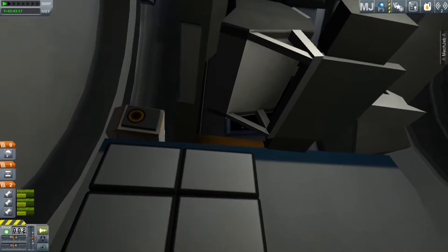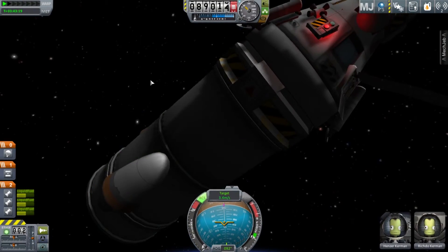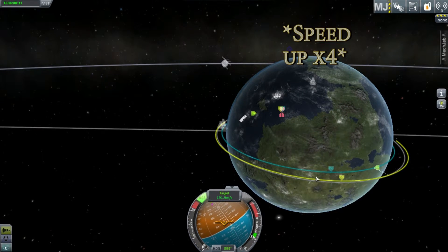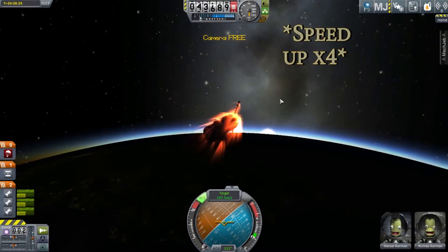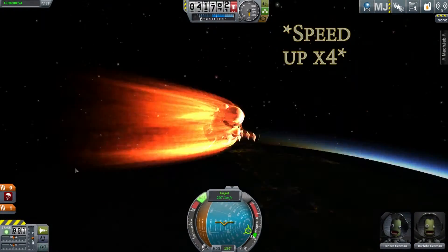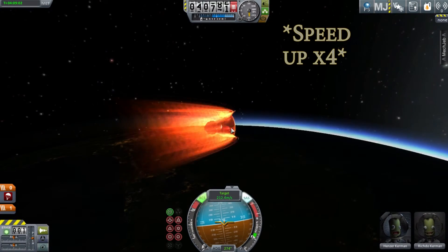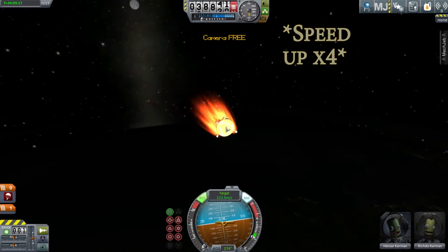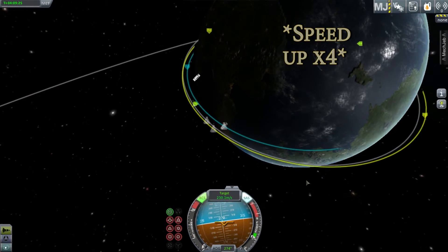Now that you've rescued your guy from orbit, just do a re-entry burn like you always would, and your contract is complete if you make a safe landing. Ocean landings are usually safe as long as you can float.